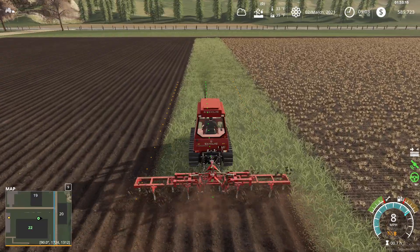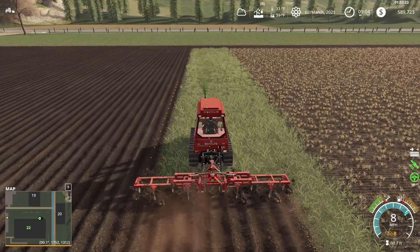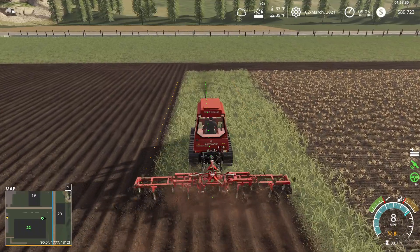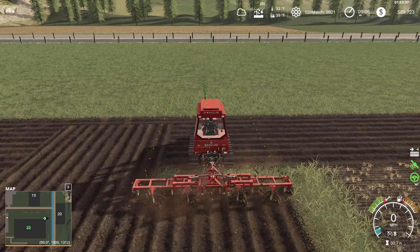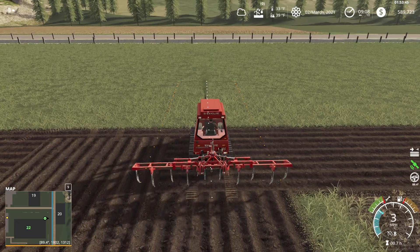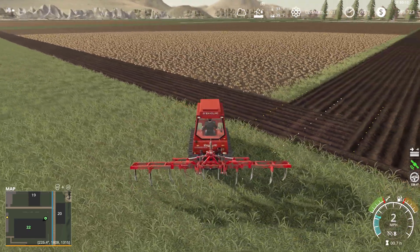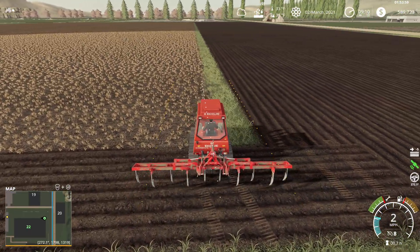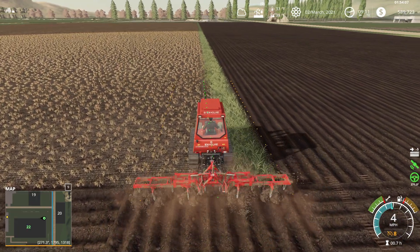Going around the edge of the field — the rounds or headlands as they call them in Europe — you would do your field first and then plow in your rounds last. In real life you would not take that big tractor with the big tracks and drive around the headlands like this, because it would squish all the furrows down and defeat the purpose. For the sake of Farm Sim I figured I'd try it, and as far as Farm Sim physics go, it works well enough.